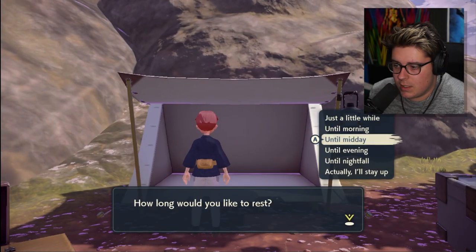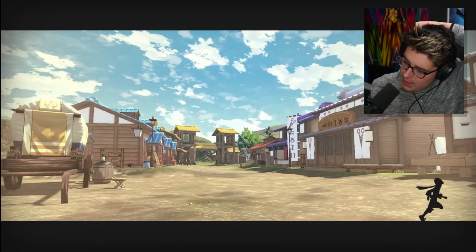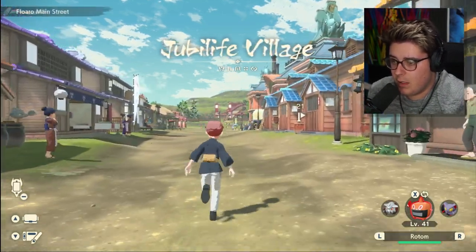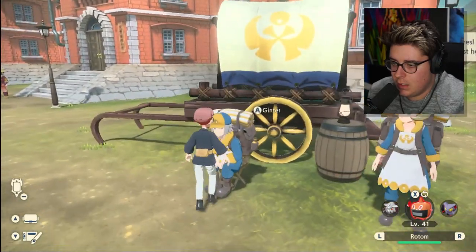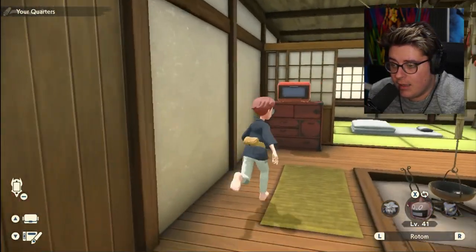Let me do some resting until midday, then we're going to go back to the village and talk to that guy from the Ginkgo Guild to see if he has a different piece of machinery for us. Back in the village - let's go talk to him. No, nothing yet. So I don't know how frequent it is that he gives you something, but just talk to him every so often and he shall give you a brand new piece of machinery to put your Rotom into.